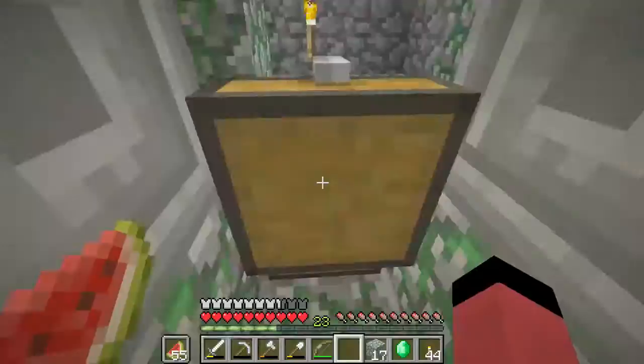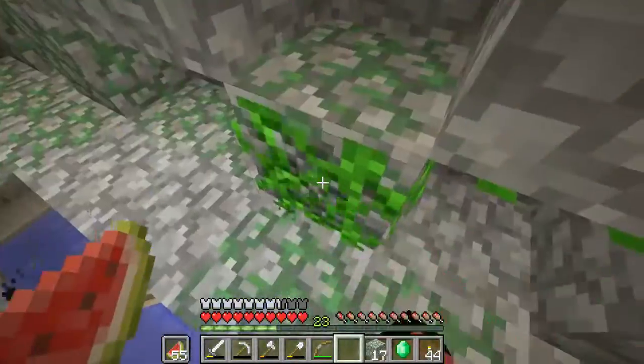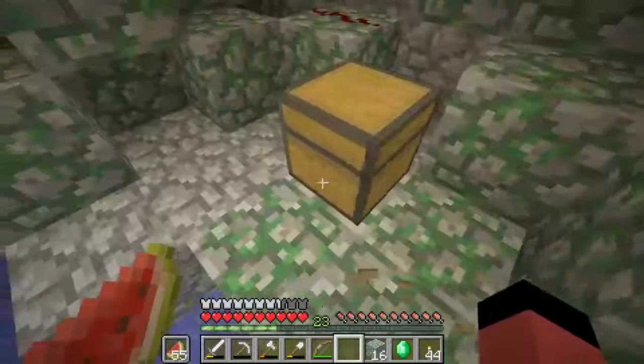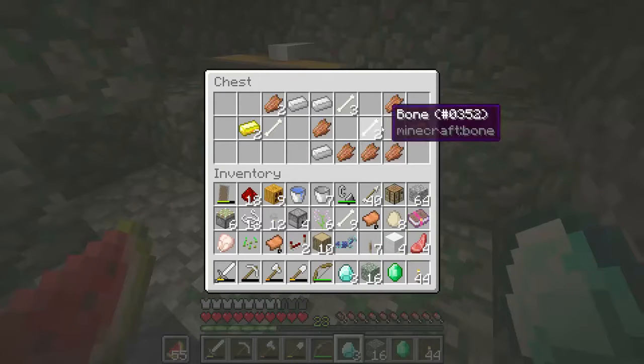This chest is pretty basic junk, like rotten flesh and everything. But this chest right here is the best thing ever. Okay guys, look at this — three freaking diamonds! This is insane. Fortune 2, three diamonds — you know what that means.